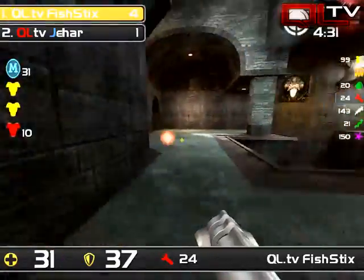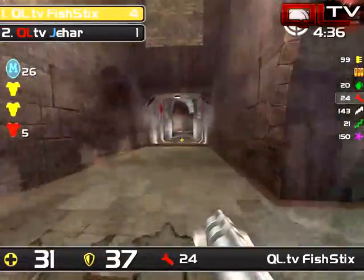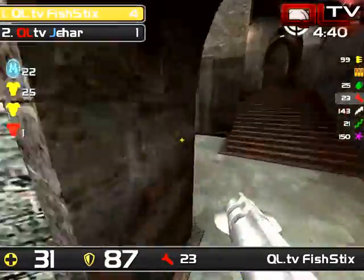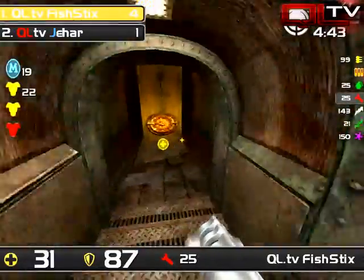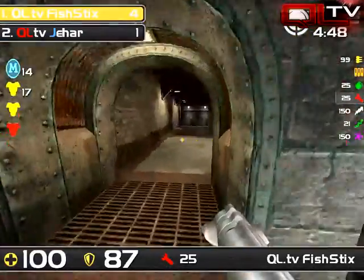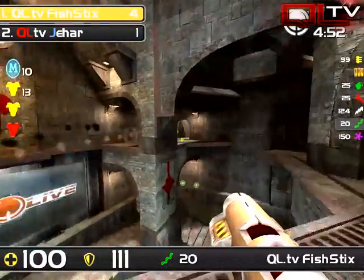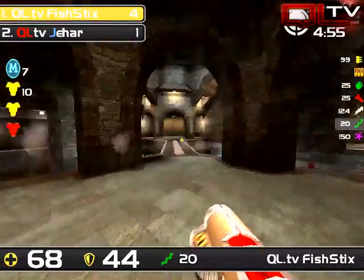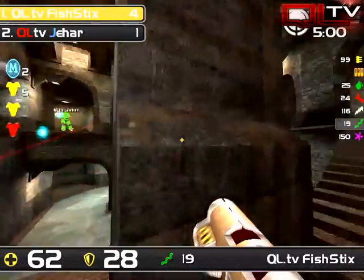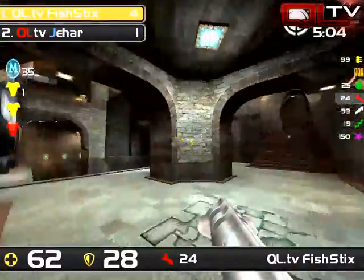Jahar is actually in really good shape already. And Fish, even though he got a frag, he's not going to be in a position for anything — he can't go for red because he's not even at full health. That being said, red is apparently anyone's game, so Fish 6 should be leaving this room and getting red right now. He should be thinking: okay, Jahar is stuck over there, I'll give him mega and I'll take red. Because staying here too long, Fish 6 is going to die.